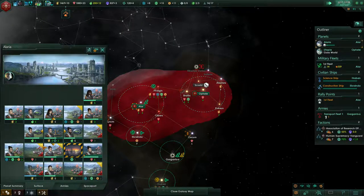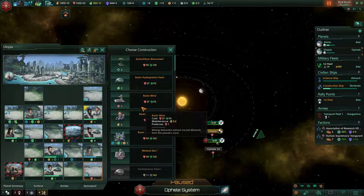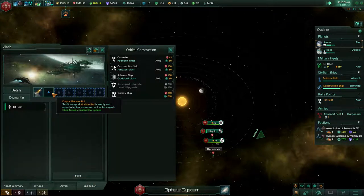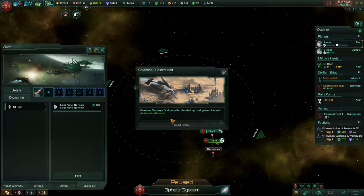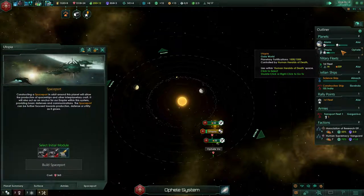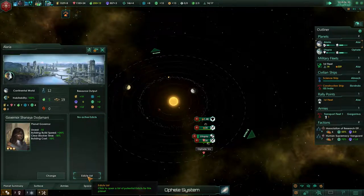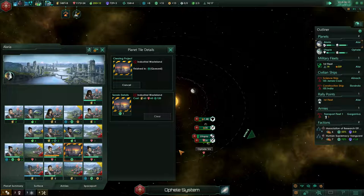I'm surprised I haven't met anyone though — you'd think by now. We got our huge influx of money so we can go upgrade that, but more importantly we can upgrade the spaceport. Construction complete, go with that for now. Research complete — need to clear that system. Survey complete.